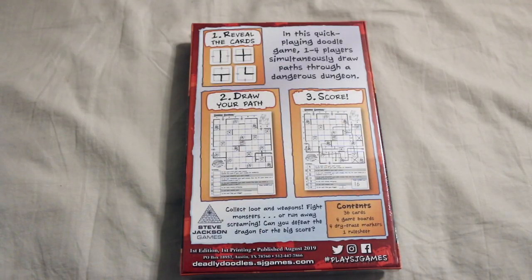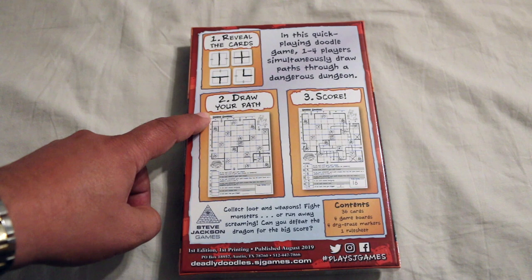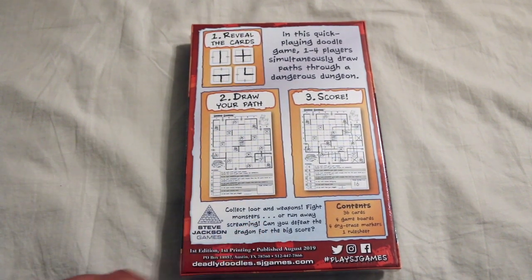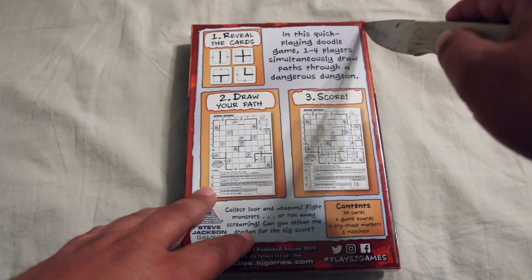In this quick-playing doodle game, one to four players simultaneously draw paths through a dangerous dungeon. Step one: reveal the cards. Step two: draw your path. Step three: score. Collect loot and weapons, fight monsters or run away screaming. Can you defeat the dragon for the big score? Sounds interesting. Let's take a look inside.